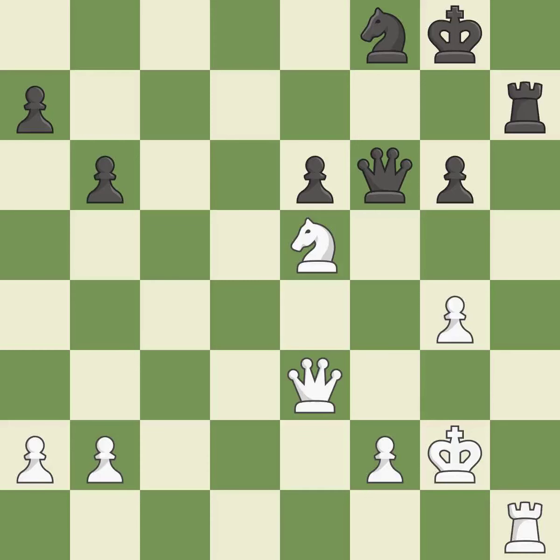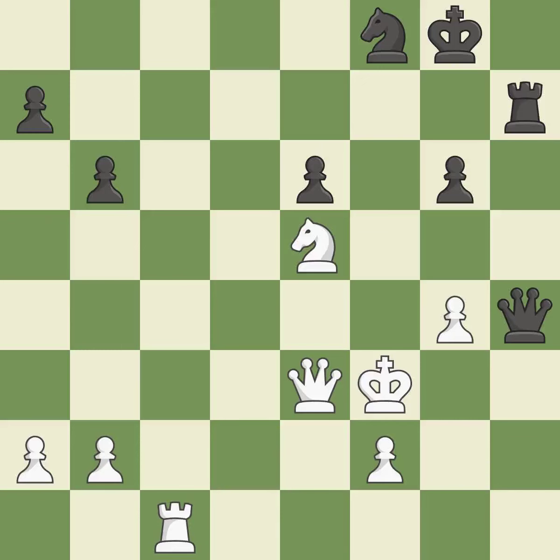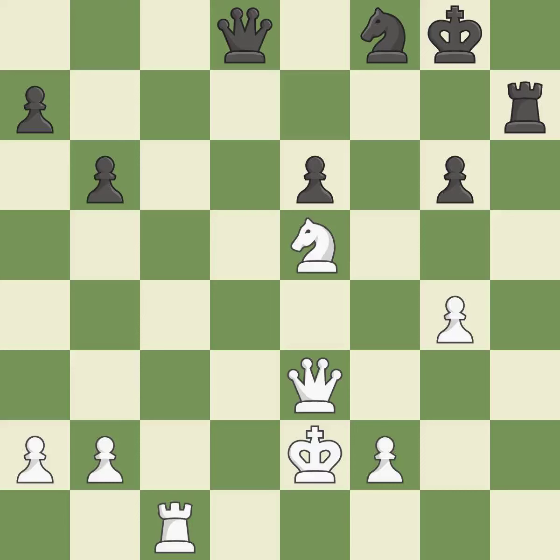There were worse moves, but also something much better — it is an inaccuracy. This threatens to pin a knight to the king — it is the best choice. This threatens to create an x-ray attack through two pieces. This stops the opponent from being able to create an x-ray attack through two pieces. This offers to exchange pieces of equal value, maintaining the balance in material with a good trade.